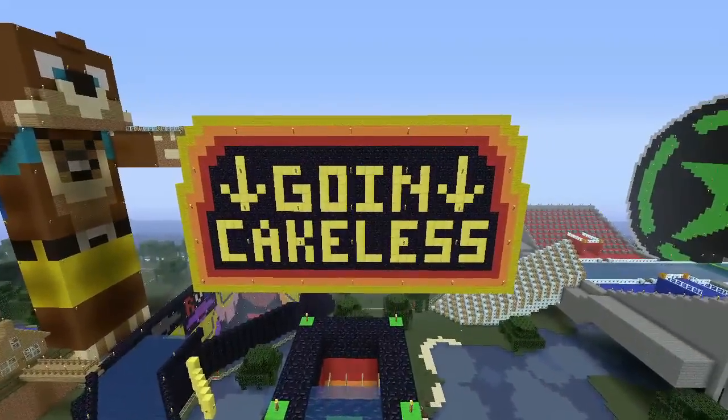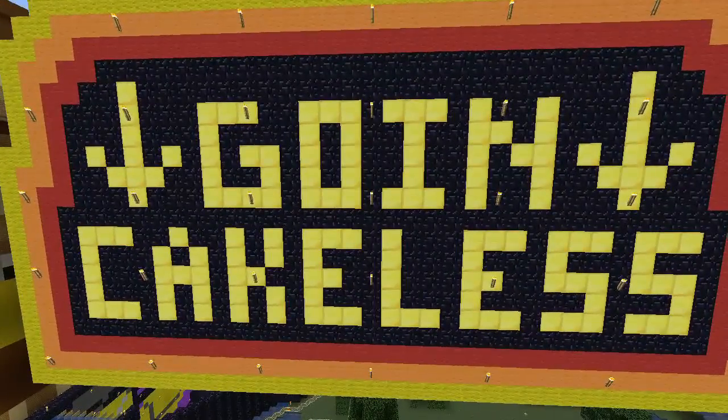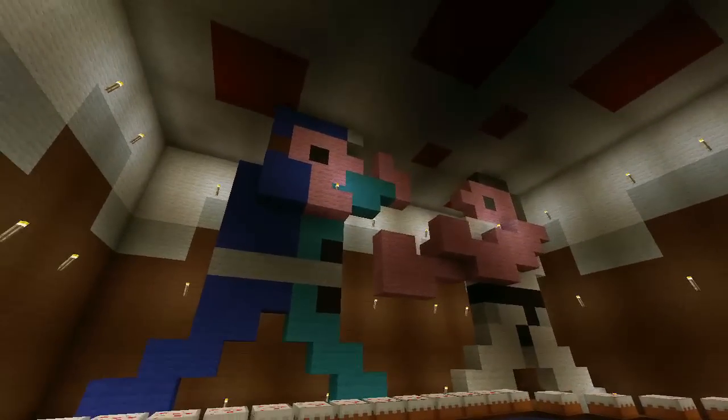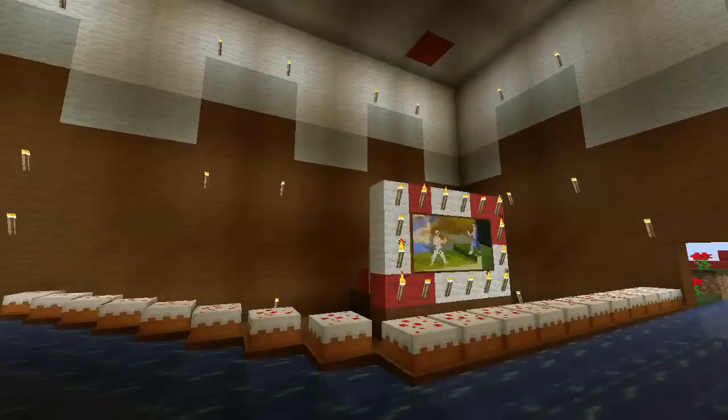This was by far the best shortcut I've found - going cake-less. As far as I'm concerned it was the only good one. Every other shortcut just prolonged it. But inside the cake, if you don't go cake-less, is the Kung Fu guys - which is pretty fucking awesome. And on the other side of that, Ray's favourite painting.